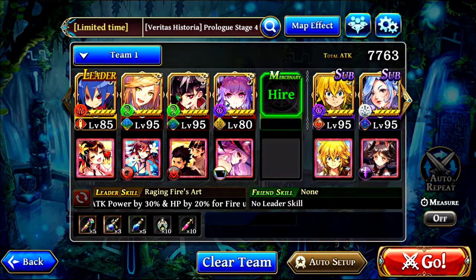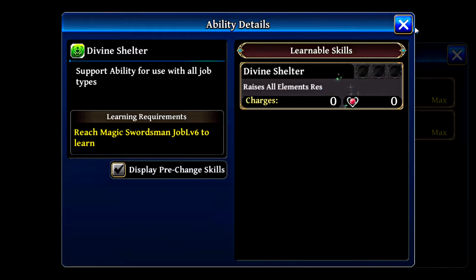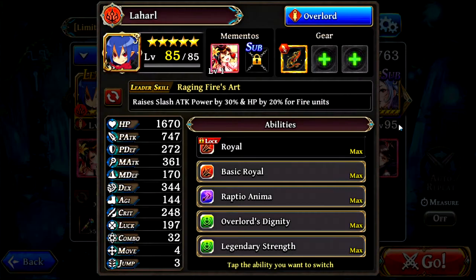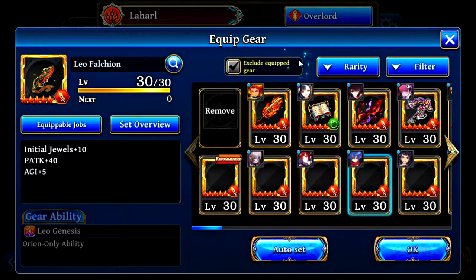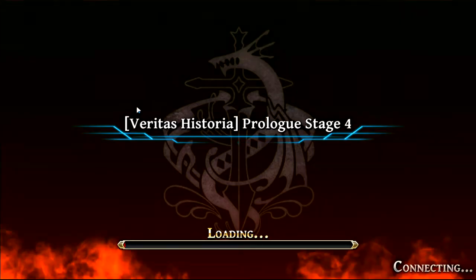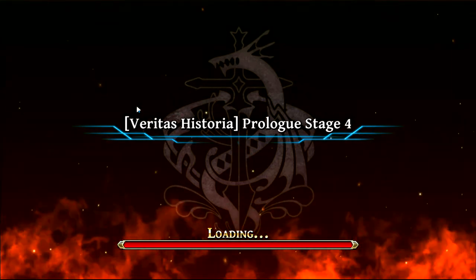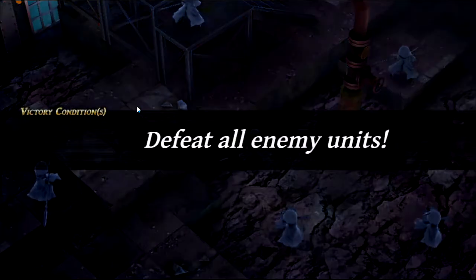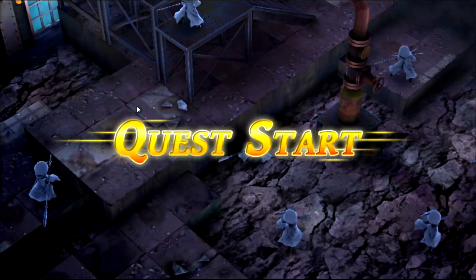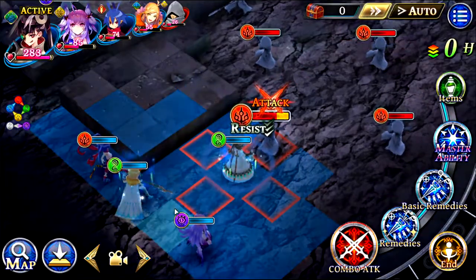He also doesn't have anything else because I haven't put anything on him. Goddammit — every time I keep forgetting about skill display, and the only thing I hate is that you can't change it when you're in a mission. You can't change quite a few settings when you're in here. I'm just out of it, dude.